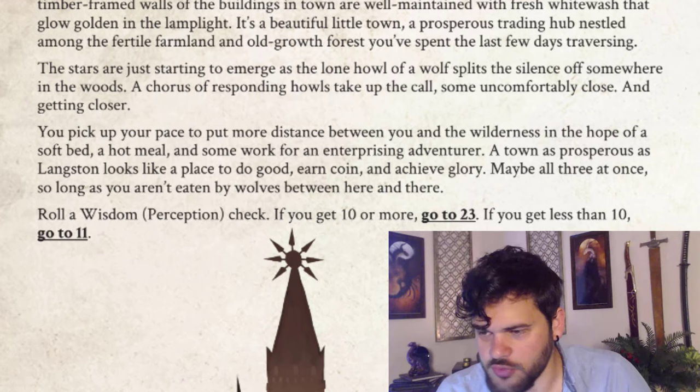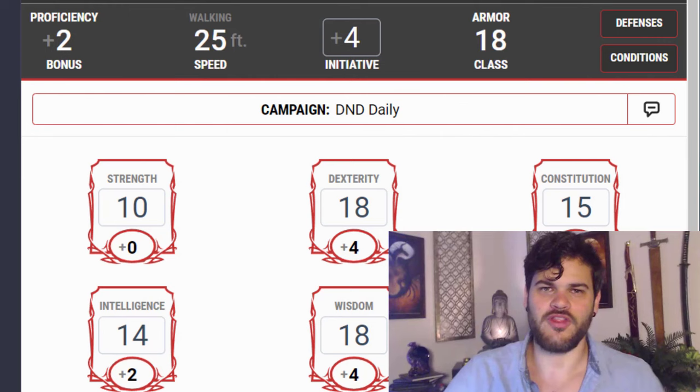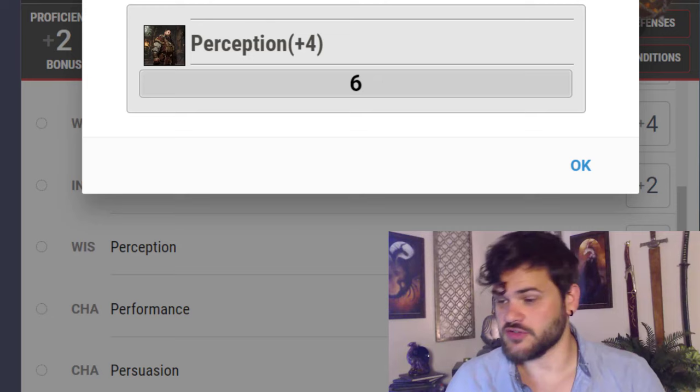Roll a wisdom perception check. If you get 10 or more, go to 23. If you get less than 10, go to 11. First roll of the campaign — let's do this. We rolled a six, so our first roll of the campaign is a failure, and we are headed to 11.